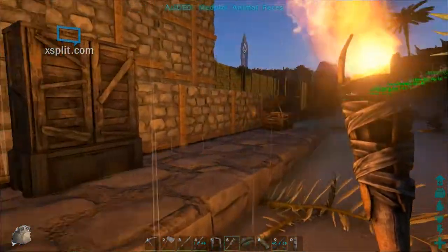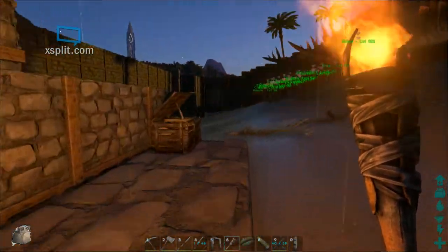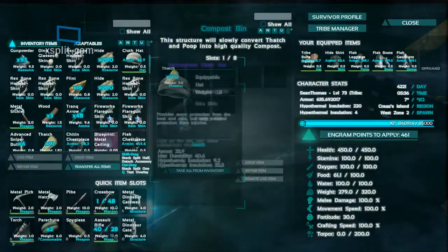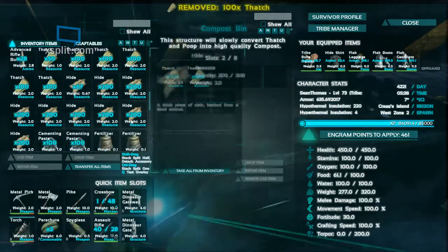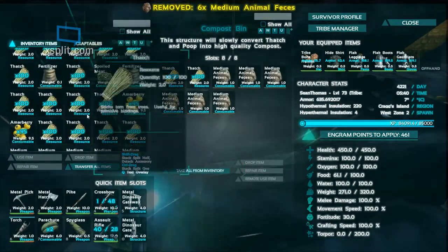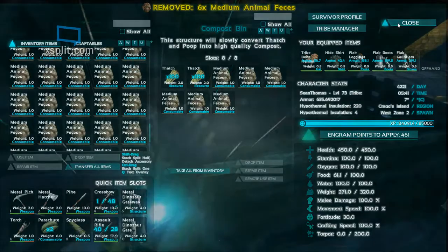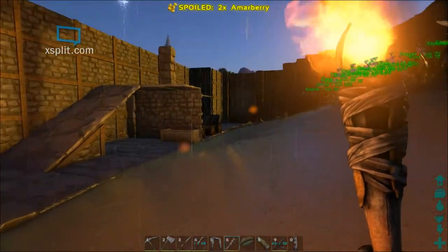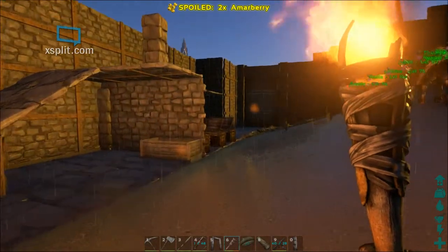We're going to carry our heavy load over to the nearest compost bin. For a compost bin, it takes 50 thatch and 3 poo to make one fertilizer. If you hover over an item in your inventory and push T, it will quickly transfer it from you into whatever inventory you're looking at, whether it be a dinosaur or a container.